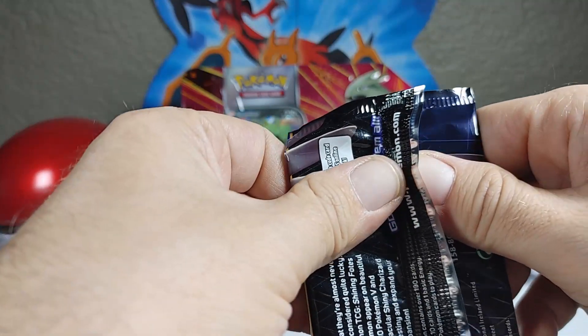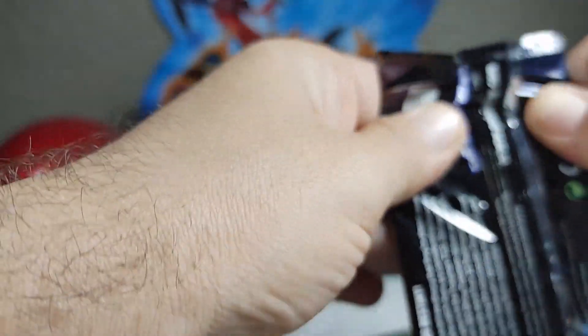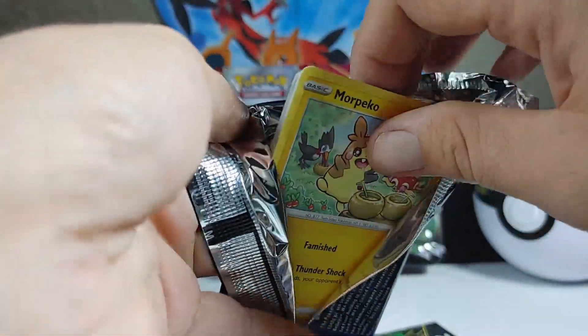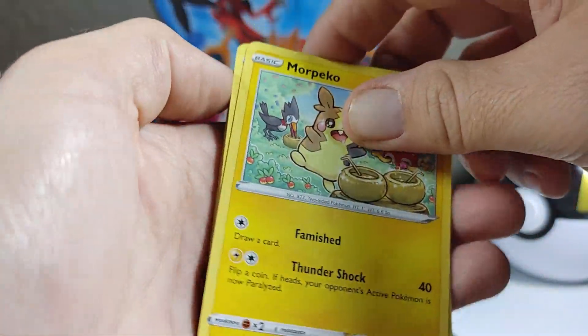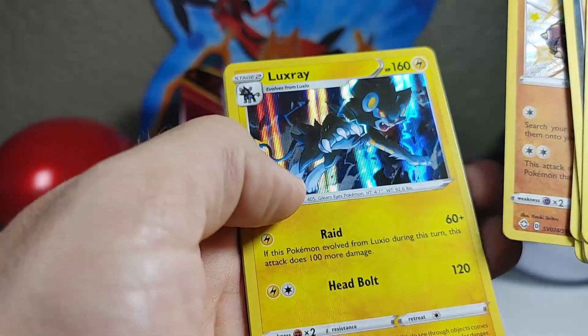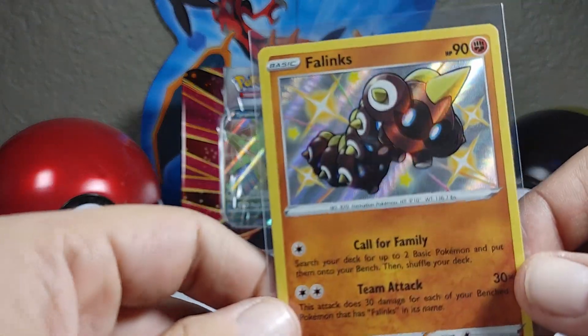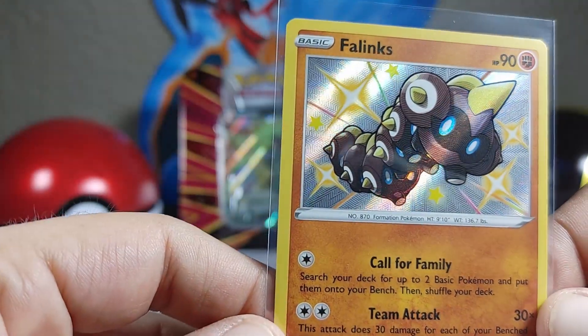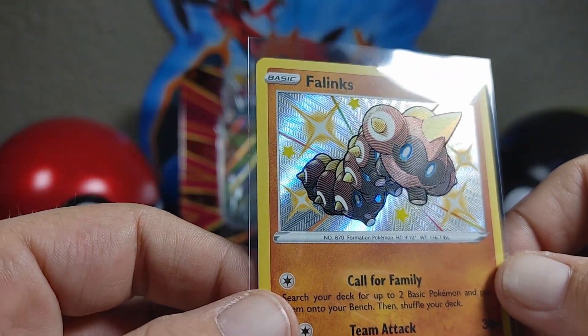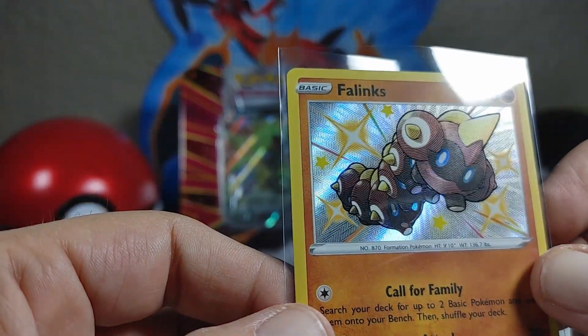I can't believe we've had that kind of crazy luck here on the channel — first we pull a Charizard VMAX and then we pull a Pikachu VMAX, episode after episode. That's insane luck. We've got more Peko, Koffing, Clobbopus, Roulette, Kfant, shiny Falinks. And holographic Luxray, Eldegoss, Gym Trainer, and there's the code card. Really nice — I love how they do this texture all over the shinies. Looks really good on this card.